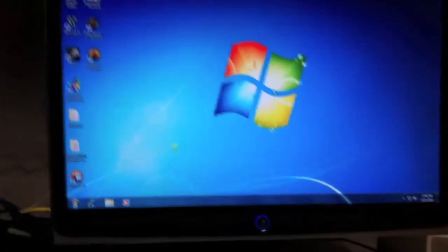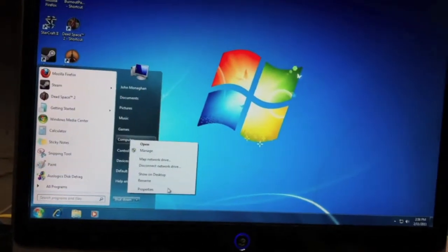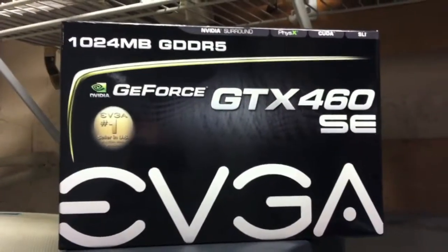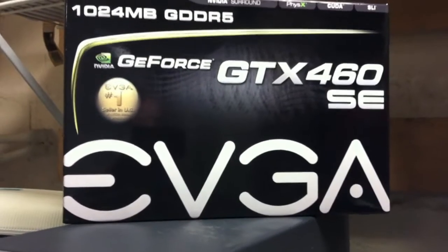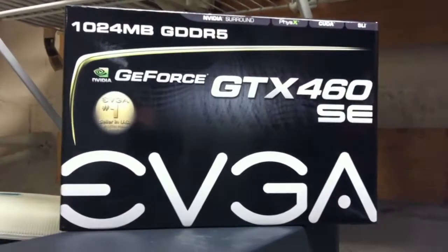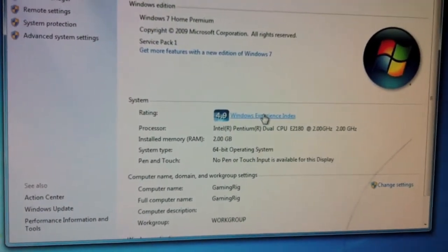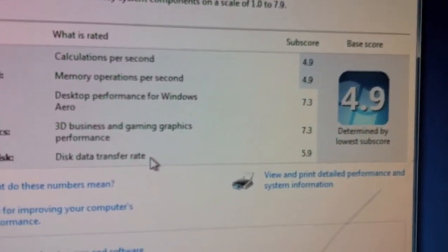To show you performance figures before we crack open the case — I currently have a GeForce GTX 460 SE. The SE isn't a true 460 but it's close enough. Right now the most powerful part in this case is the GTX 460 SE. The overall rating shows around 4.9, but the graphics card itself is scoring a 7.3.